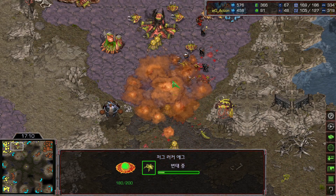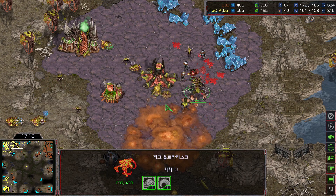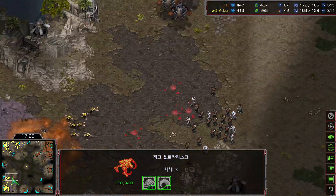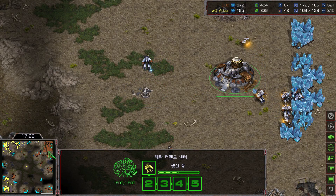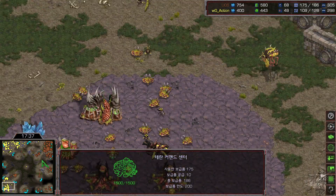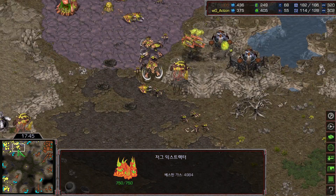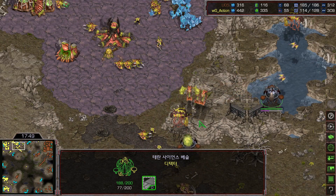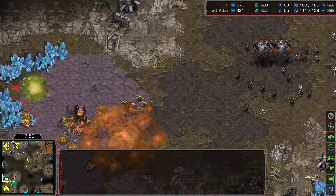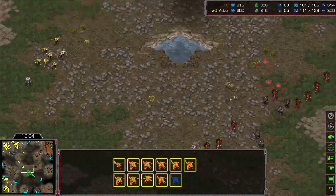The lurker has gone down, the hydralisks became useless — they have to morph into lurkers. Firebats were on fire, killing eight drones. The ultra just came out with one-one upgrade. The main army at seven o'clock — Rush is not really paying attention but this feels like it's going to be a really really late game. Action is defending really well, pumping a lot of drones, transferring to his natural, saturating the fourth base. Rush needs to use irradiate before the science vessel dies.